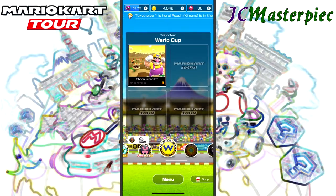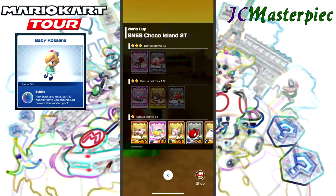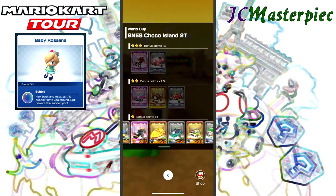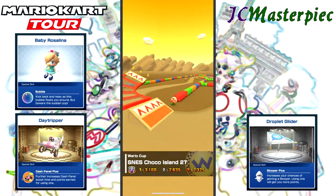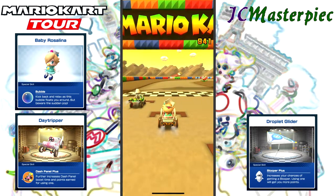We are on cup number 13 out of 16 for this tour. Starting out with SNES Cocoa Island 2. We've got a Rosalina here. What do we want for kart? There are none of my karts in the selected good ones, so it's a matter of what I like best. Day Tripper has been a really popular one for me lately, so we're running Baby Rosalina with Day Tripper and the Droplet Glider.